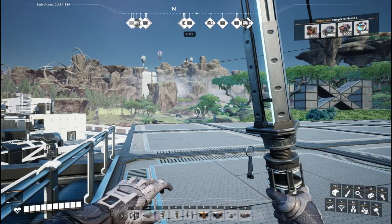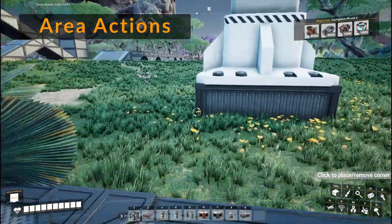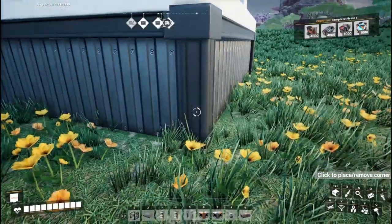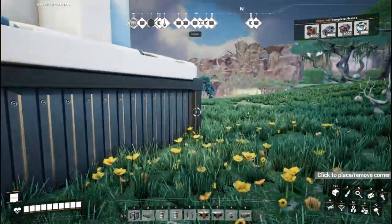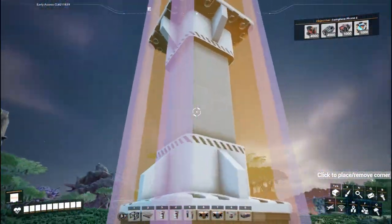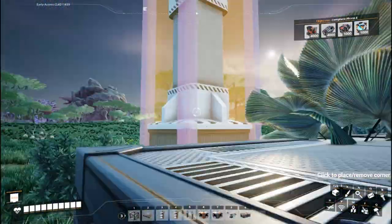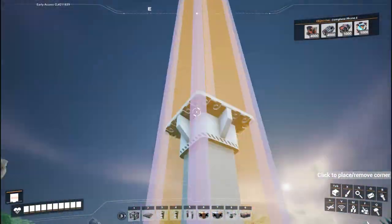Another big time-saving mod is Area Actions. Area Actions lets you basically copy and paste existing structures over and over again so you can save a lot of time building. For instance, let's say I have this pillar here - I use a lot of pillars like this for building large train lines and things like that. I've clicked all the corners of it to create a square around it all the way into the sky.